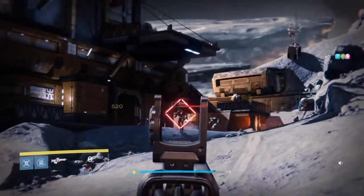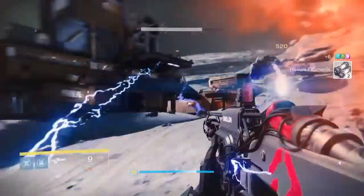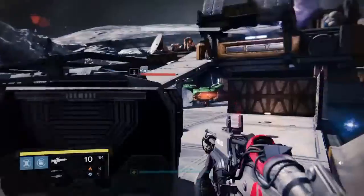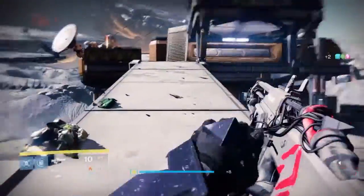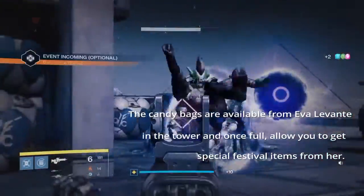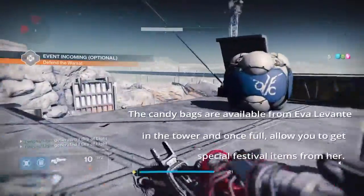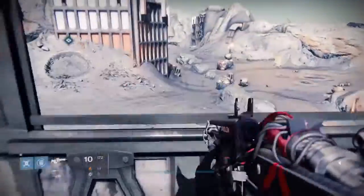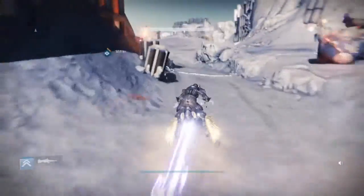The Chaos Dogma is pretty stable but fairly slow in terms of fire rate, so from medium to long range it's very, very powerful. You can hear that perk triggering. The candy numbers popping up in the top right are because I have a candy bag from the Festival of the Lost — you can fill those up and get rewards from the vendor in the tower. There's another public event, which is great because I need to do these events for one of the festival quests.